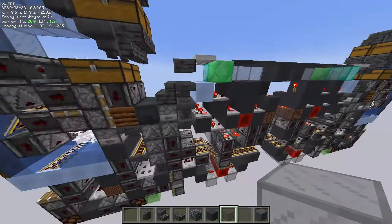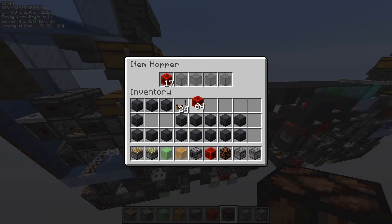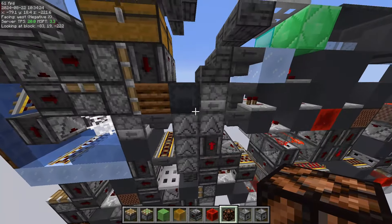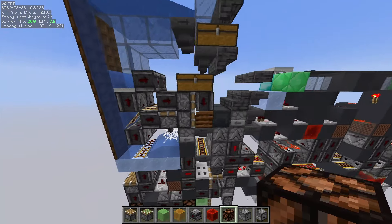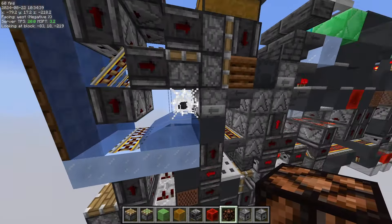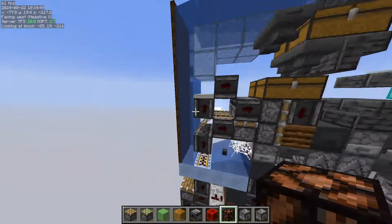I'm going to increase the sound a little bit and put some items in. First thing is the dispenser clicking, which is kind of annoying. Then the default shulker box is going to go into this cobweb to make sure that we preserve the slice that the box is in.